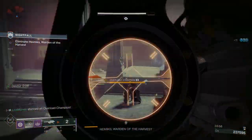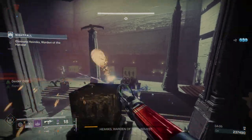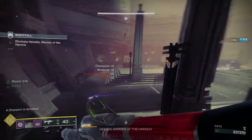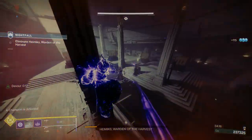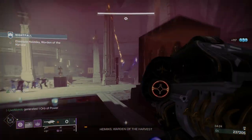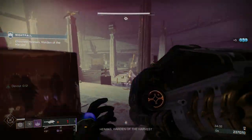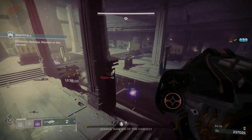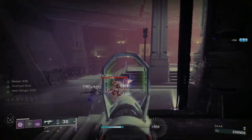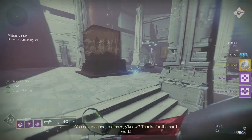Moving around the edges, throwing grenades at the waves of adds — even if things don't go according to plan, if your strategy is good you can still recover. Don't ever lose your head in a strike, nightfall, or raid. If it's not going according to plan, trust the process — make sure that you're still doing the strategy you set out at the start, because that is the way to recover when it doesn't go well.